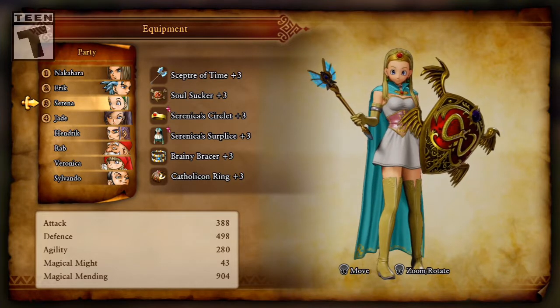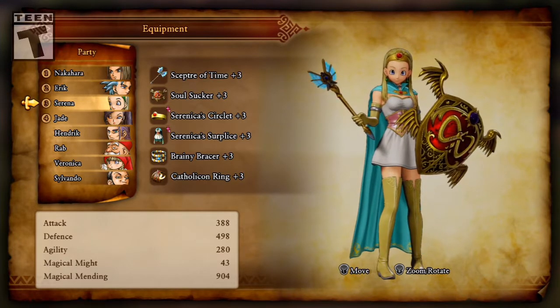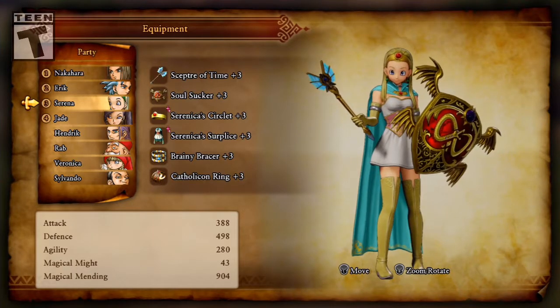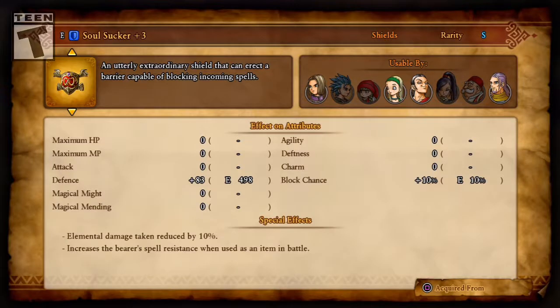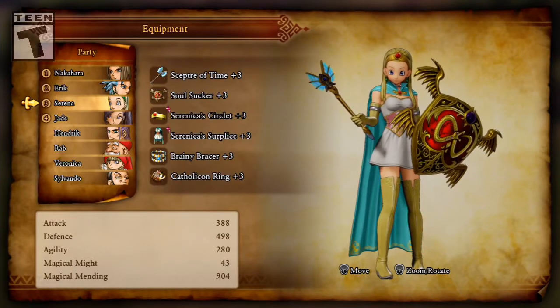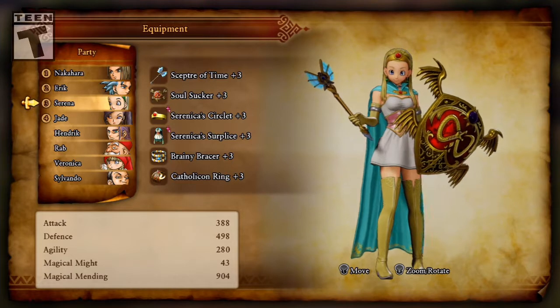I was able to upgrade the Scepter of Time to plus three, and I decided to give her a shield. So I got her the Soul Sucker, which reduces elemental damage and increases the barrier's spell resistance when used as an item. I also gave her the Brainy Bracer to increase her magic amending even more.